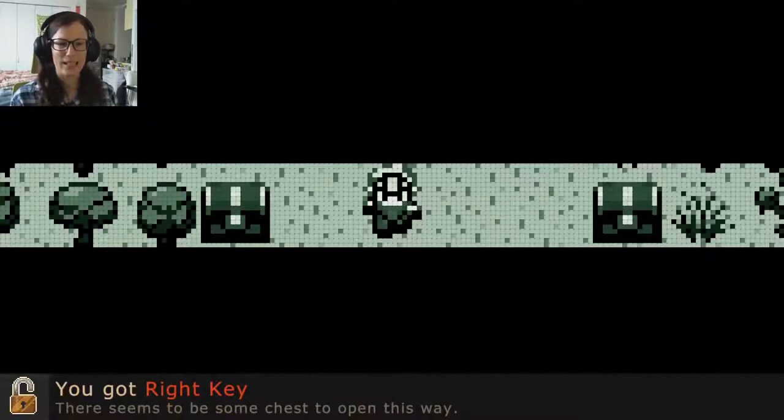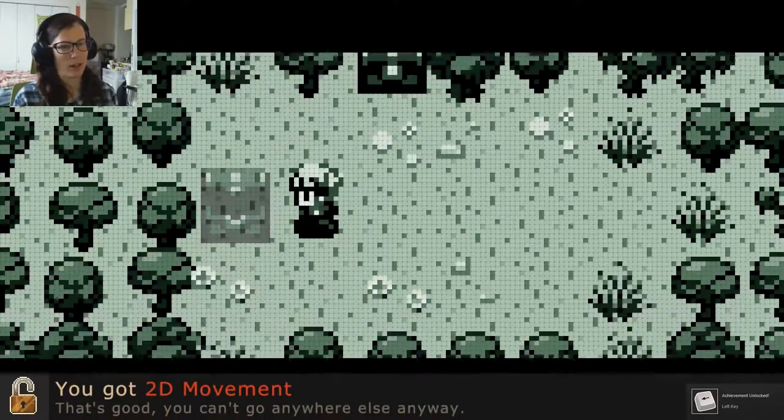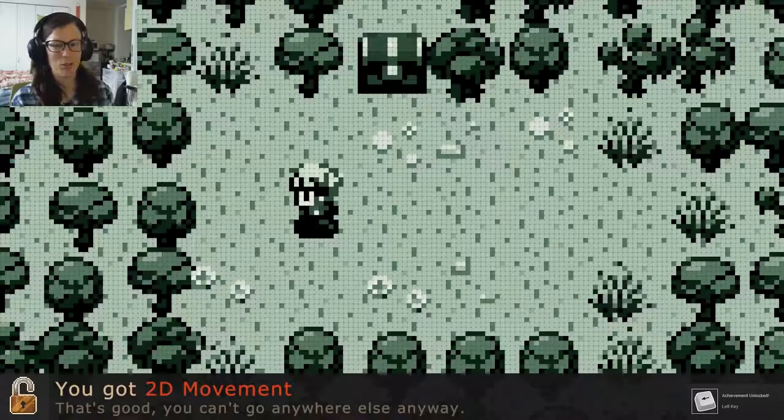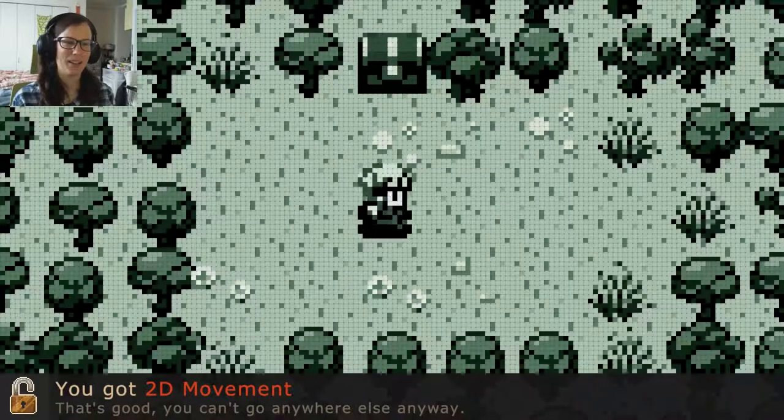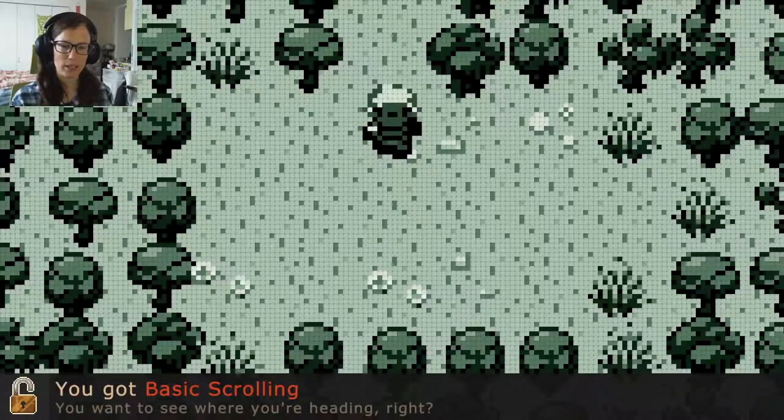You got right key. So I believe you start with the very basic game design way back in the day, and all you can do is do whatever you unlock. So now I've unlocked right key. There seems to be some chests to open this way. So I opened a chest and I got left key. Always going right is boring, so now we can go left and right. You got 2D movement. That's good. You can't go anywhere else anyway. So I have movement, and now I've got basic scrolling.